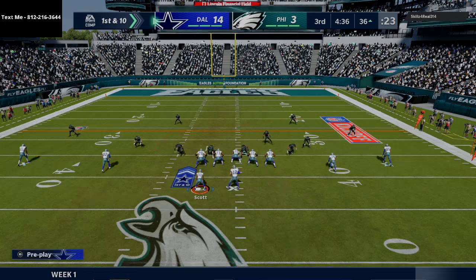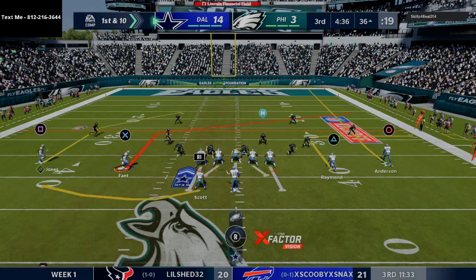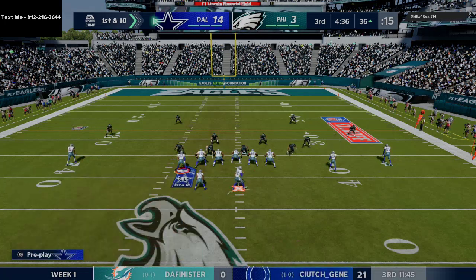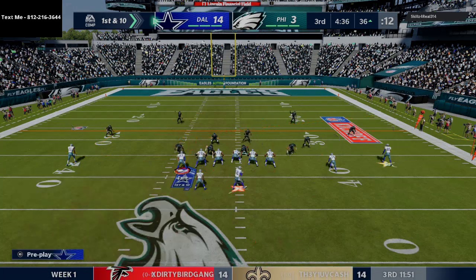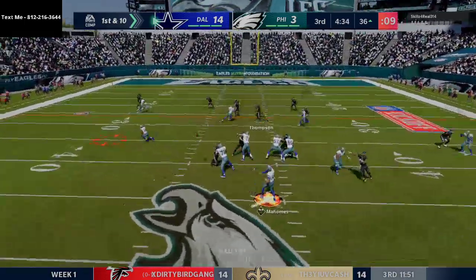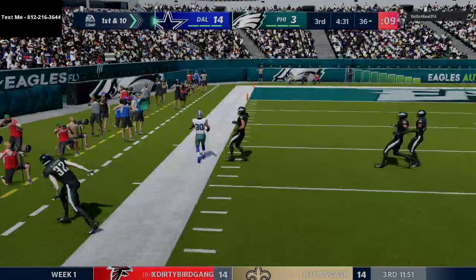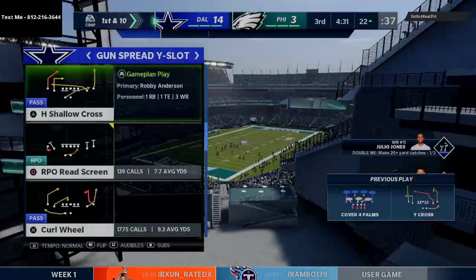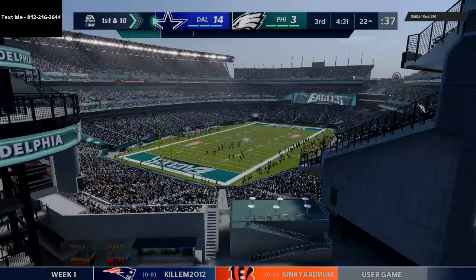In this situation I really like little post routes to the tight end combined with a slant-flat route combo — really effective for quick reads if they're not honoring the running back. My man Scott to the sideline — absolute laser. The spread is not looking too bad at 14-3. Hot route master makes the spread a lot better, giving you access to specific types of routes like skinny posts and crossing routes.